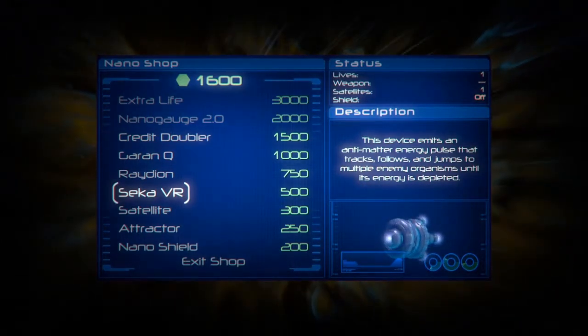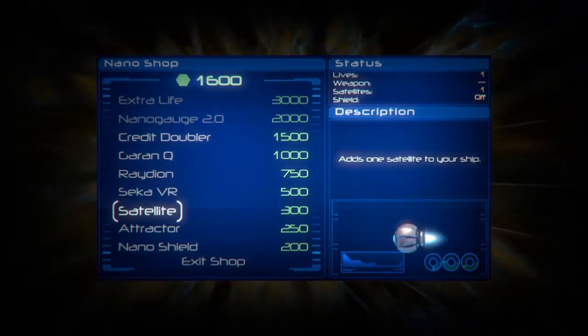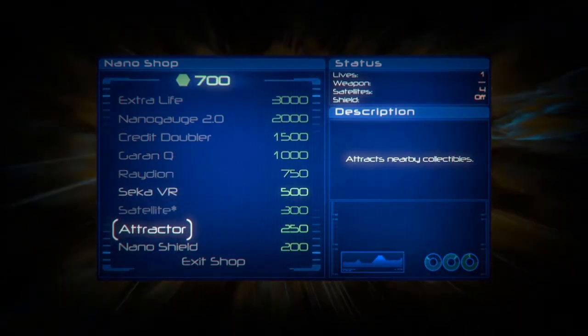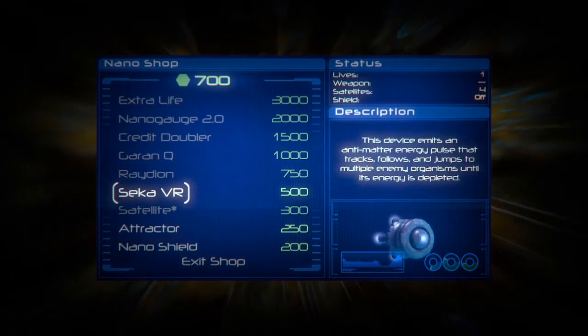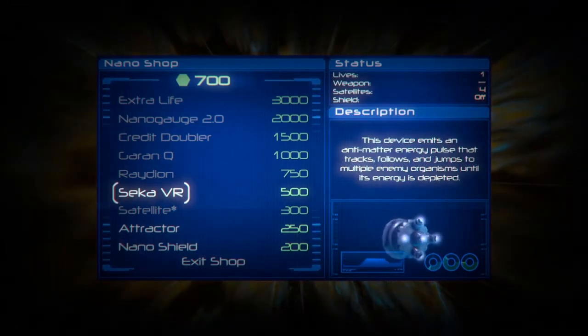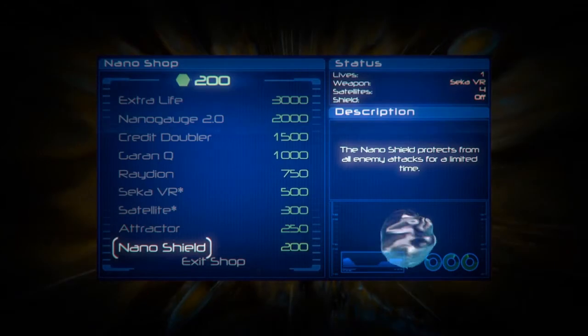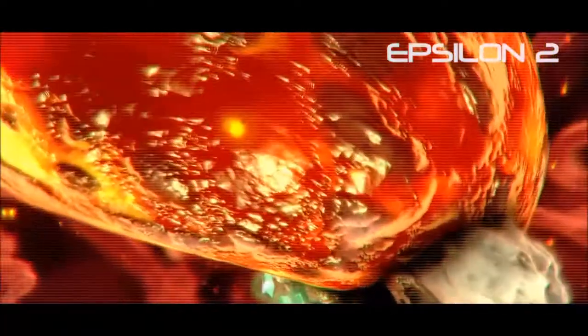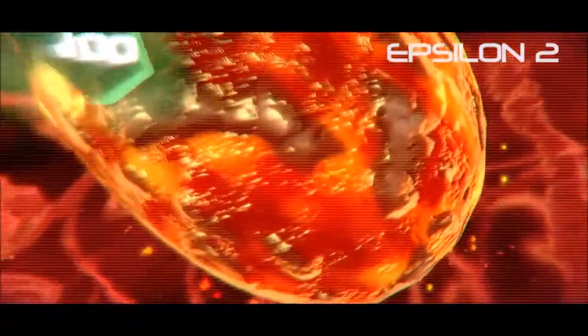Destroyers, anti-matter, and satellites - these little babies fly around and just shoot. We'll go for the anti-matter and a couple of shields. Oh, that looks disgusting.